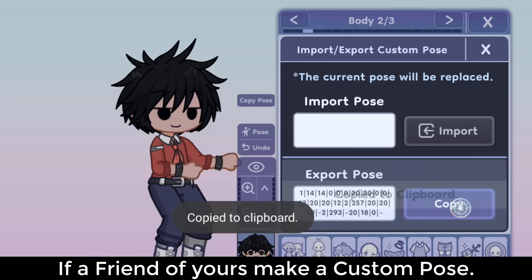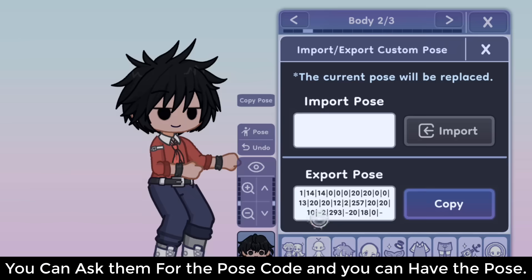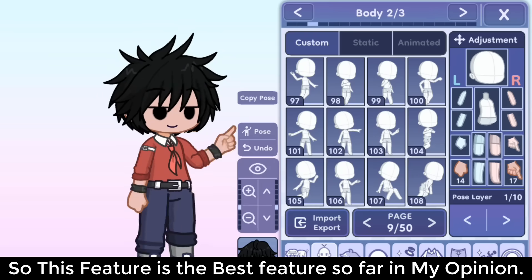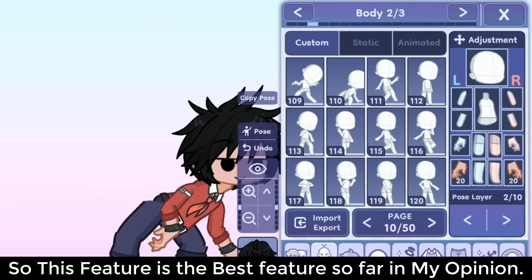That means if a friend of yours makes a custom pose, you can ask them for the pose code and you can have that pose, or you can make your own custom pose and share it with your friends. It will basically work like OC export and import. So this feature is the best feature so far in my opinion.